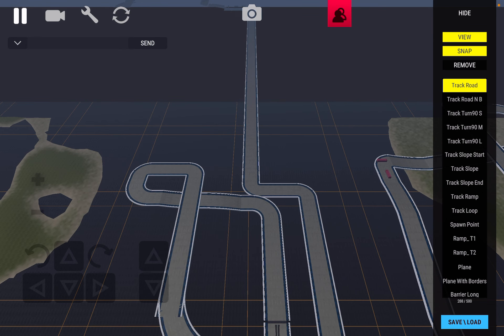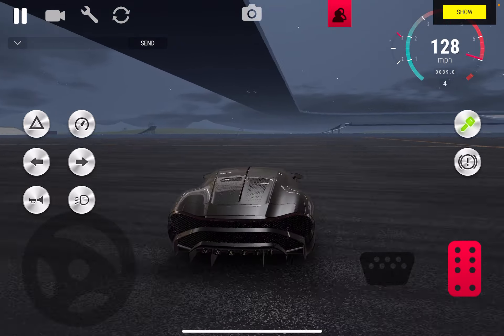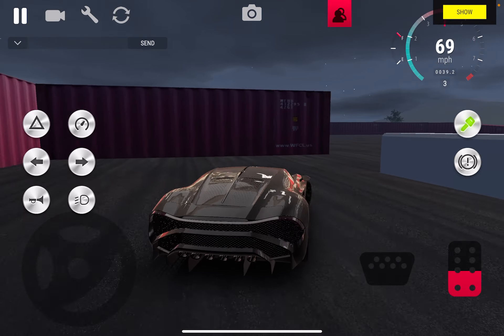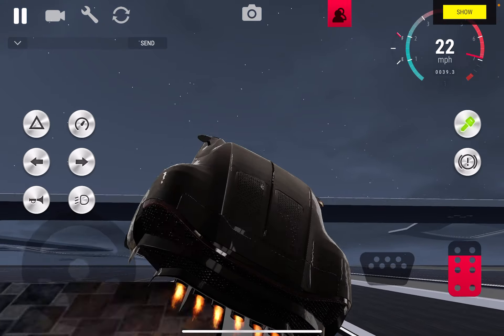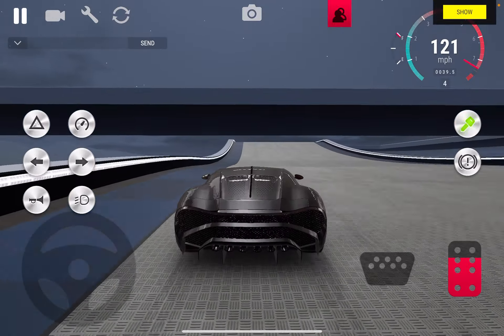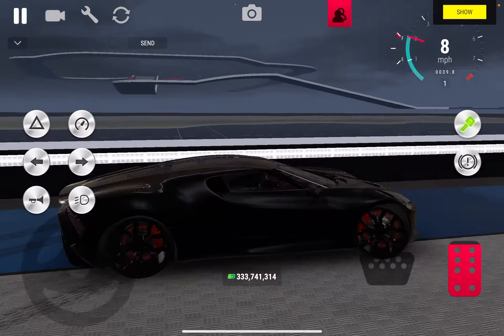If you want to view your car and drive around on your map, you click on view, hit hide, and then you can drive around. I think it takes like a minute to get around my whole map. I don't want to make this video too long, but I'll actually go around the whole map to show you how much I did since the update dropped like two days ago. Take this ramp, get up here. There's also snow — I think it's high up on the mountains. Yeah, it's kind of hard to control this.